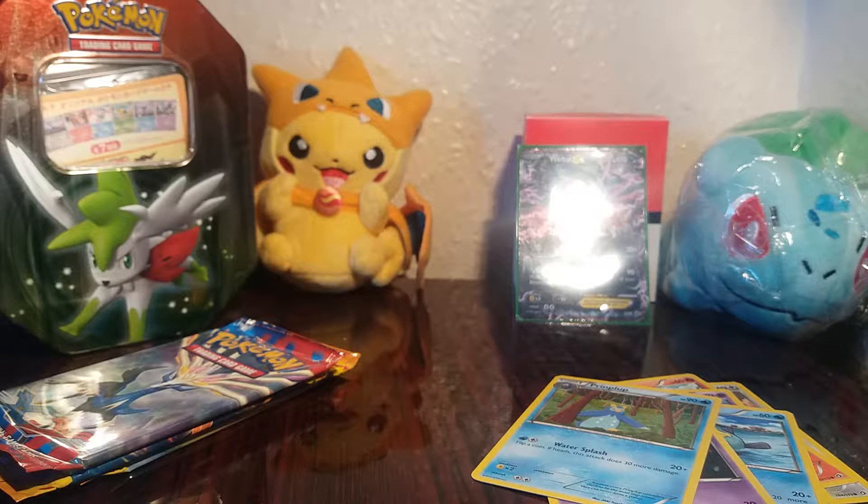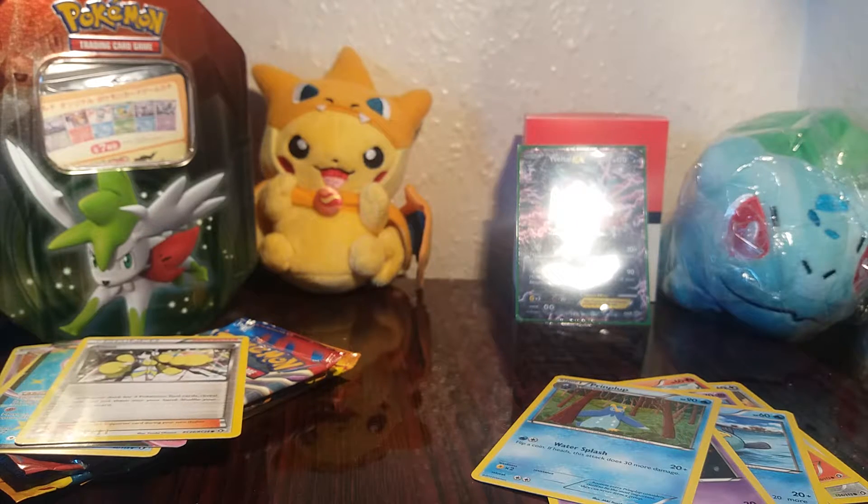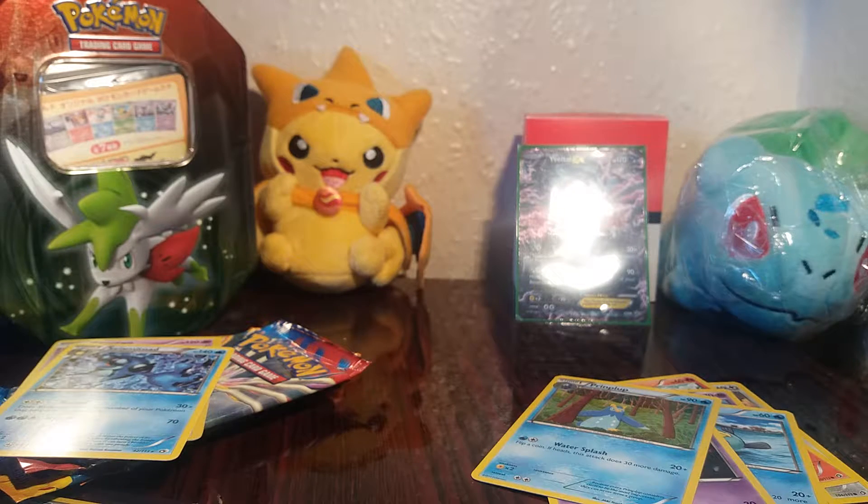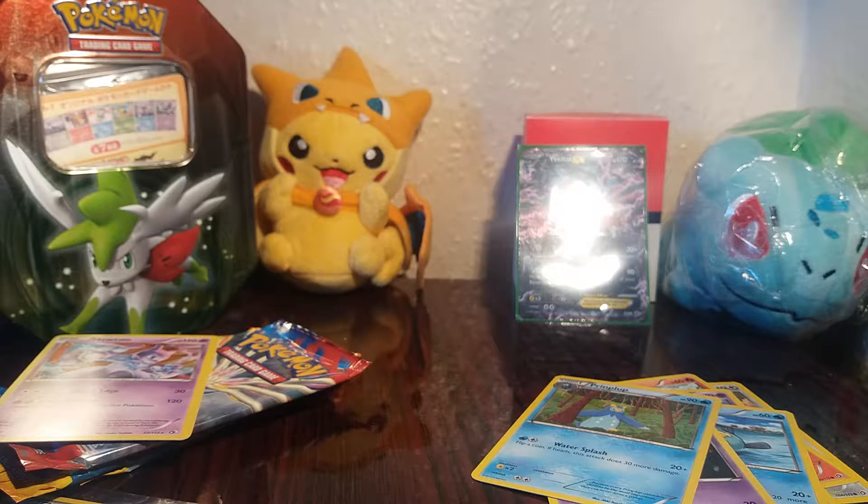I got two rares, a Full Art from Radiant Collection, and a holo. I'm really confused because we got two rares in one pack where it should only be three cards — because you usually have the two Radiant Collection cards and then you get your normal holographic card. So I am really confused — why am I sleeving in a non-holographic rare and a Mewtwo?